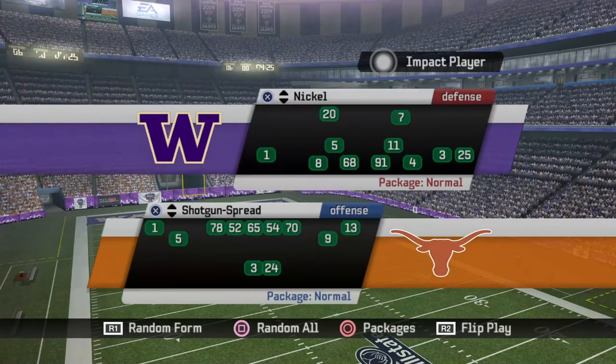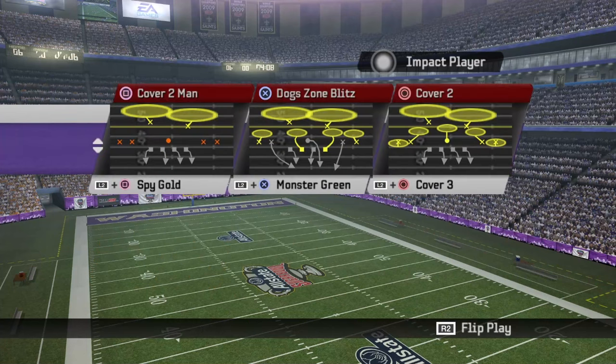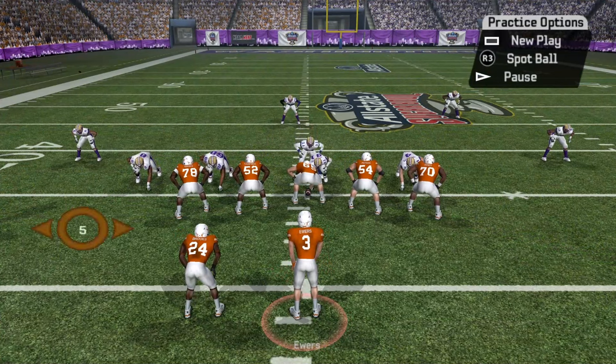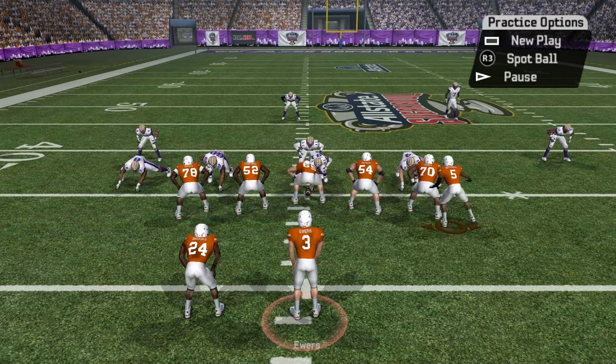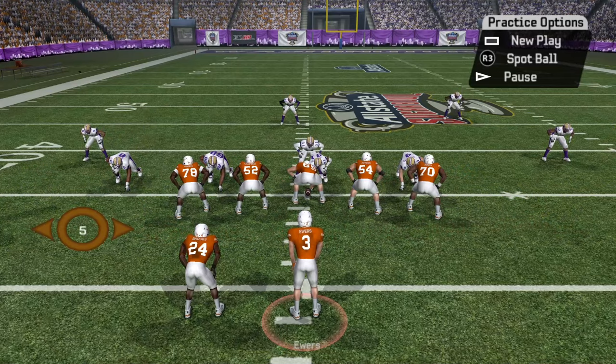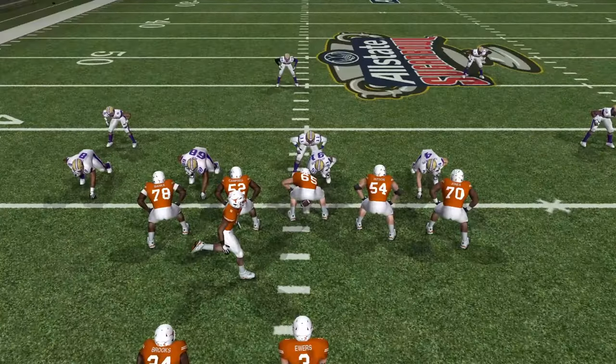The first concept is a basic halfback dive. Texas likes to use a lot of motion, either with jet sweeps — which aren't in 06 unfortunately — but you can also use motion to your advantage in the run game. I'm going to go with shotgun spread, halfback dive, and flip it. We'll go up against a zone defense. What you can do is take a slot receiver and motion him around. Nobody followed the receiver, meaning they're playing zone. You can snap the ball right when he crosses the offensive line and he can block for you — just an extra blocker, giving you six guys in the box.